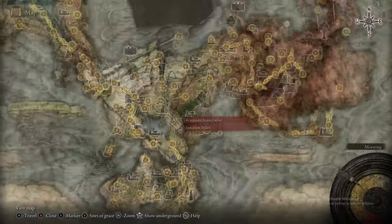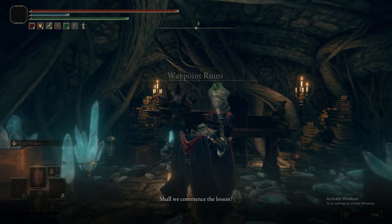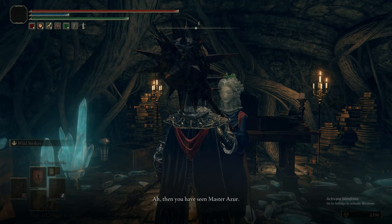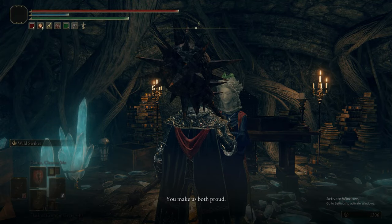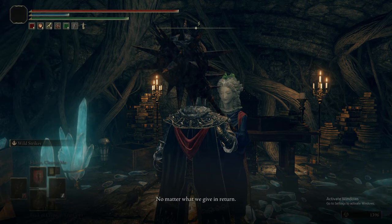Using our souls again, levelling up more Vigour. Now we've spoken to Comet Azur Man — Primeval Sorcerer Azur — we can head back to Sellén and speak to her about Azur specifically. Now we're just going to exhaust our dialogue options with that. There might be a choice to make in dialogue — 'Let us journey together' — and then she's got a favour to ask you.